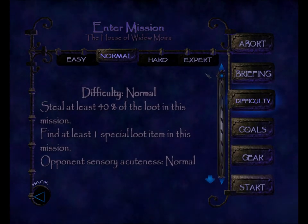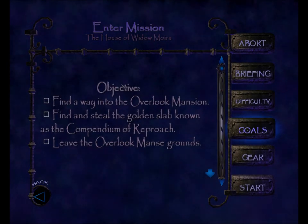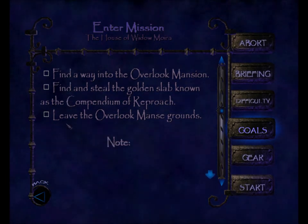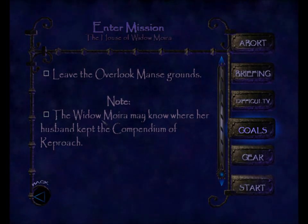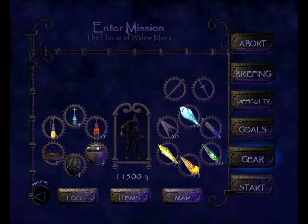As always, we will play the mission on Expert. If we look at our objectives, we need to find a way into the Overlook Mansion, find and steal the golden slab known as the Compendium of Reproach, and leave the Overlook Manse grounds. We have a note: the Widow Moira may know where her husband kept the Compendium of Reproach.